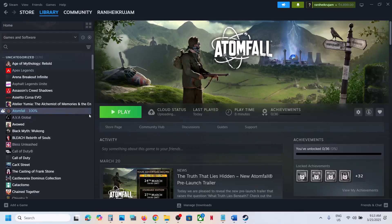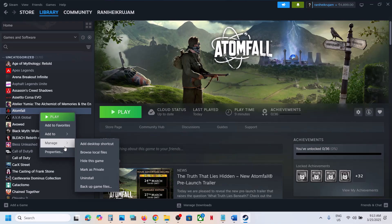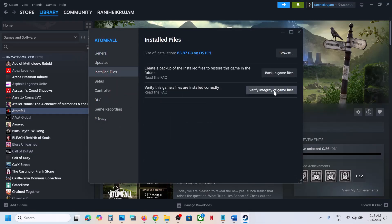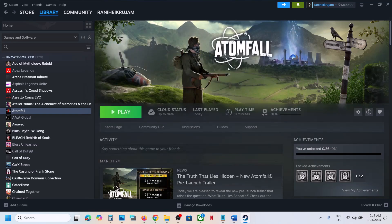The last step is to verify the game files. In your game library, go to the game's Properties, go to the Local Files tab, and click 'Verify Integrity of Game Files.' Once verification is done, launch the game and check the sound. One of the steps shown in this video should help you fix the audio issue. Thank you so much for your time — please like this video and subscribe to my channel.